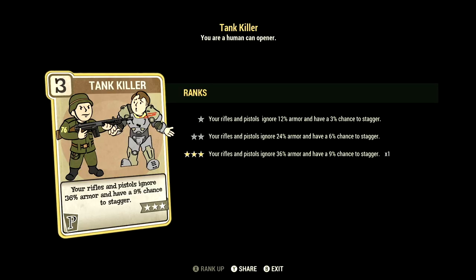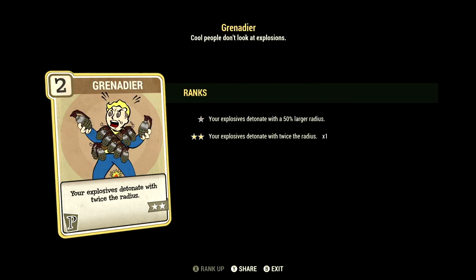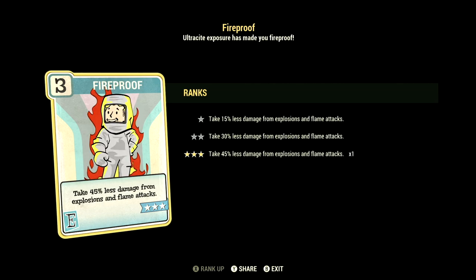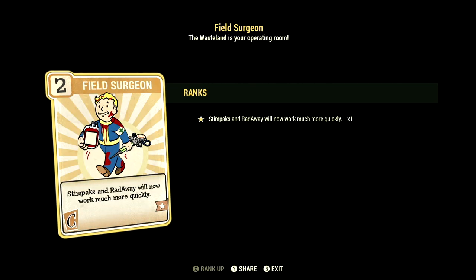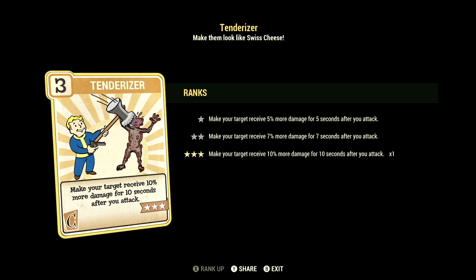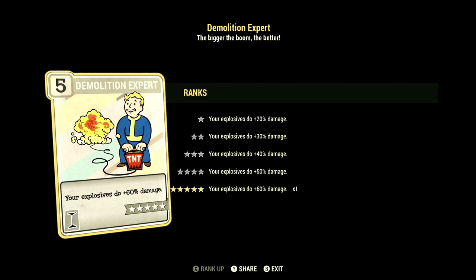Tank Killer maxed out — your rifles and pistols ignore 36% armor and have a 9% chance to stagger. Concentrate Fire at 1 star — focus fire to gain higher accuracy and damage per shot. Grenadier maxed out — your explosives detonate with twice the radius, which makes our explosions with explosive weapons extremely massive. Over in endurance, we have 9 with Chem Fiend maxed out — any chems you take last 100% longer, and we did take Overdrive and Psychotats in this video. Fireproof maxed out — take 45% less damage from explosions and flame attacks. Radicool maxed out — the greater the rads, the greater the strength, max plus 5 to strength. Rejuvenated maxed out — you gain even better benefits from being fully fed or fully hydrated. Over in intelligence, we have 8 with Nerd Rage maxed out — while below 20% health, gain 40 damage resist, 20% damage bonus, and 15% AP regen. Demolition Expert maxed out — your explosives do plus 60% damage.